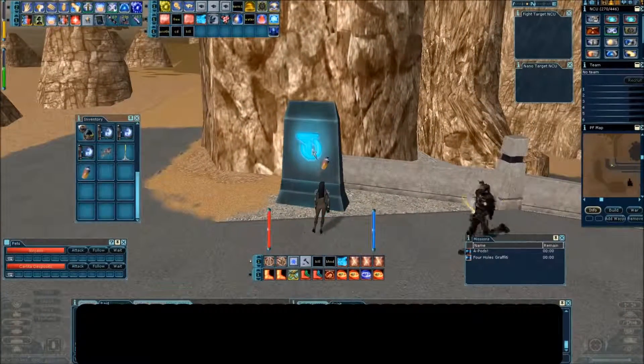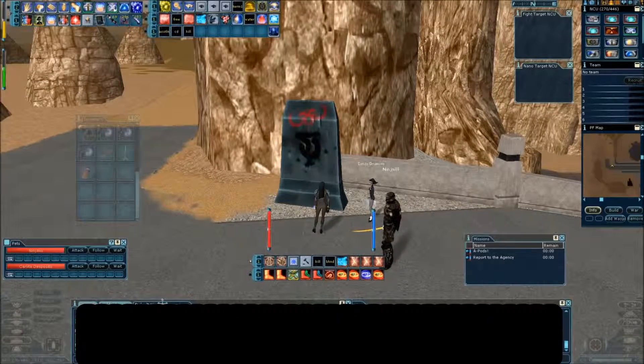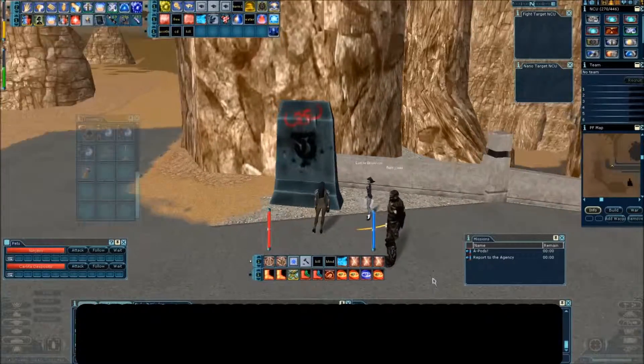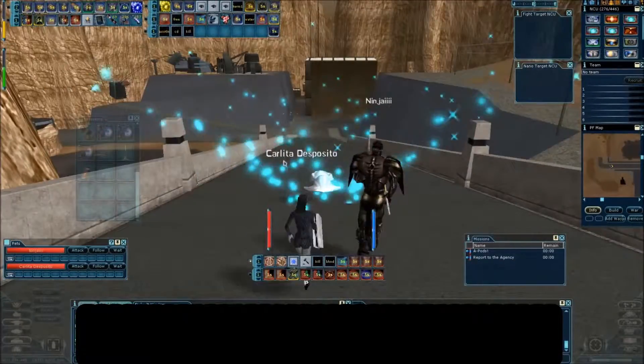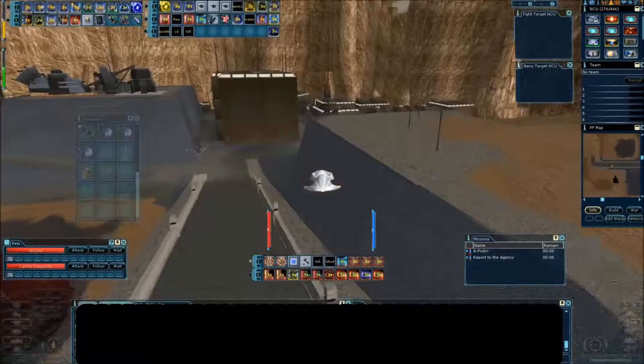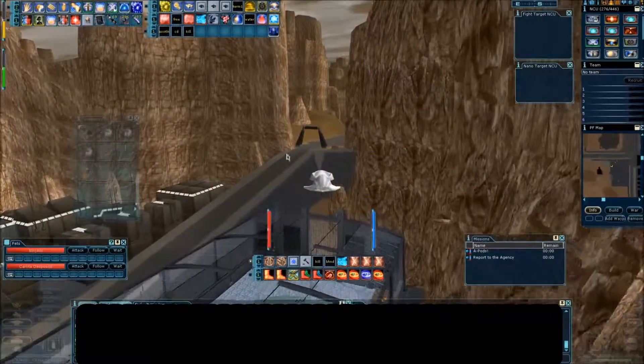This last sign here — you should hear an update once you've got that. Go ahead and double-check to make sure it updated; you should also have three of those blue items in your NCU. I forgot to check what they actually said. Go ahead and fly back to the grid as quickly as possible.